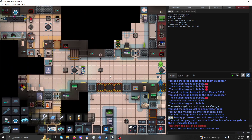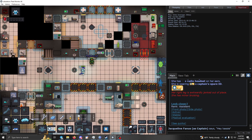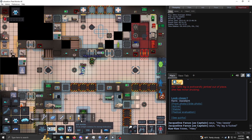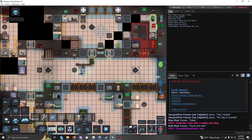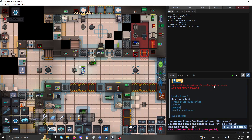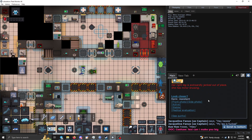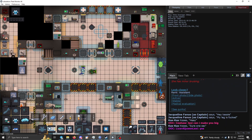They're moving in a wobbly way — they've dislocated something. Normally what you'll do is go get the bone setter from the surgery room and just use it on that leg. If you don't have access to a bone setter, you can do it manually.